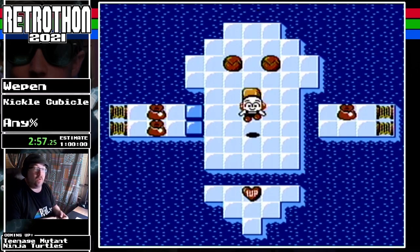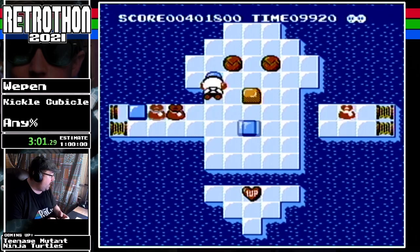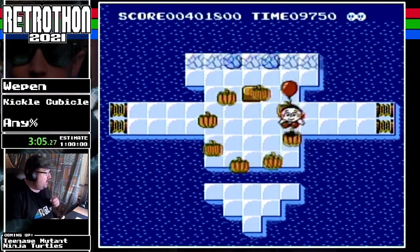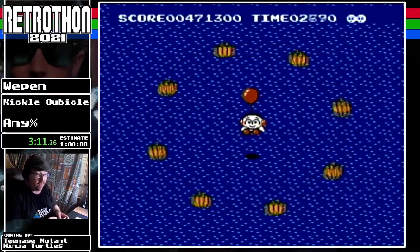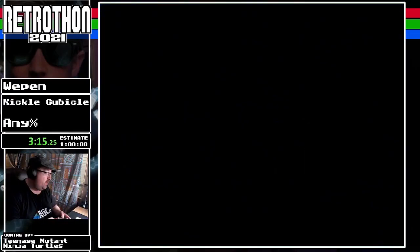We're introduced to the mechanics of the game — we have the freeze breath, the blockers. We've also just now been introduced to springs.